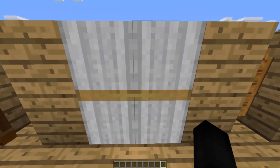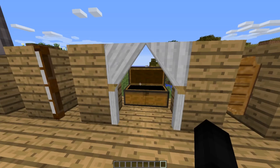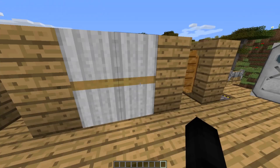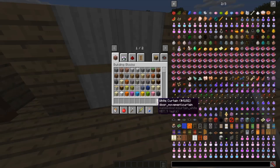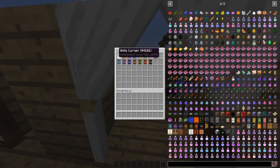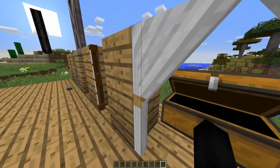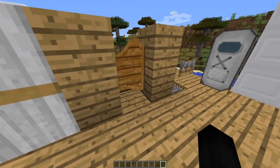Moving on to these — believe it or not, these are drapes, or curtains. They have pretty cool animations. If you only have one, it opens sideways and looks a little bit weird. You can have different dye colors for them — you just use wool. Any kind of wool can be combined, and you'll get three curtains. Not sure why it gives you three when two is probably the best setup, but that's fine.